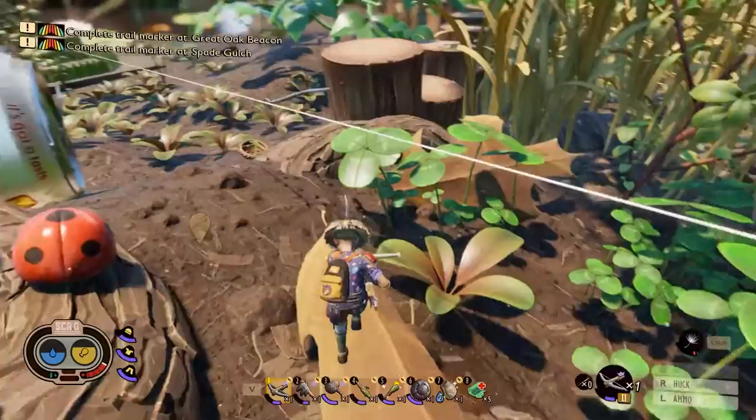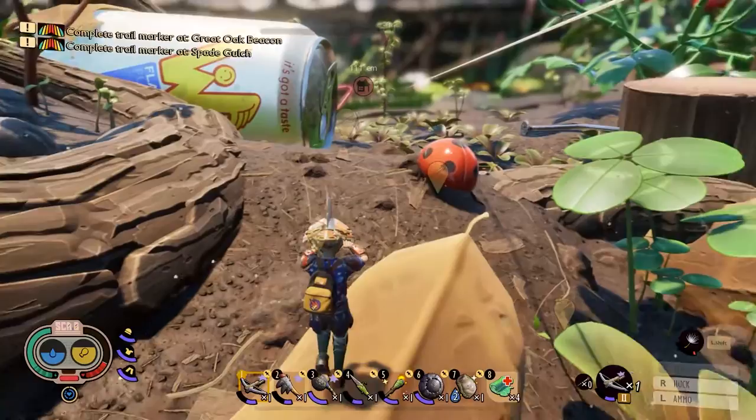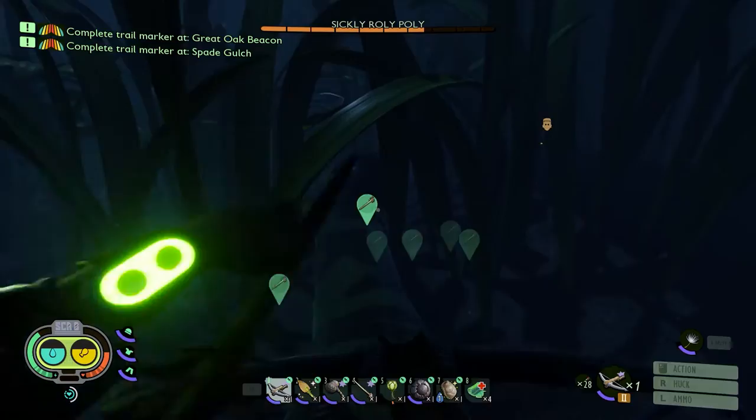You can use things like hoses, tree trunks, leaves, or the little blades of grass to get on top of, and then the bug will start to run away. When that happens, once it gets a little too far for you to shoot consistently, just jump back down and it'll start running back towards you. Rinse and repeat this process until you've basically beaten just about any bug in the game.